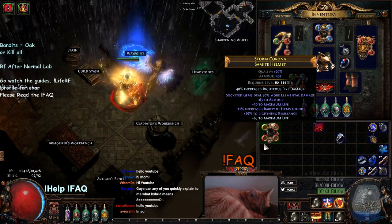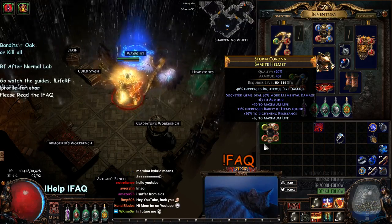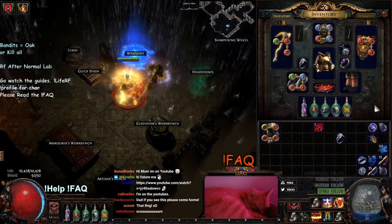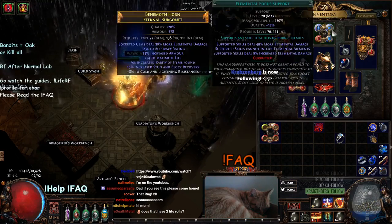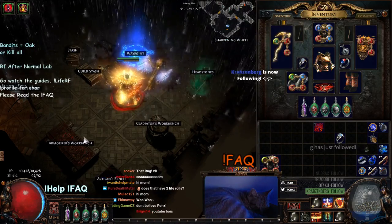So with this helmet, this is pretty much a helmet you're good to go with. Say you're playing Righteous Fire, you Essence Craft your helmet, and now you need to get your three blues — your Righteous Fire, your Elemental Focus, and your Inc AoE. But vice versa, this can be used for any colors of any method.